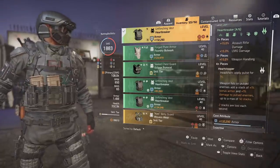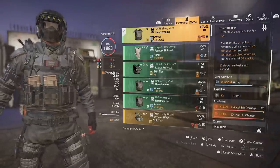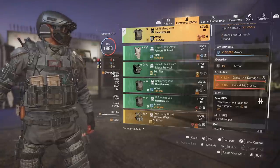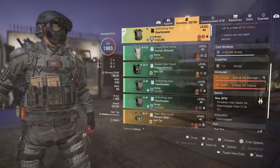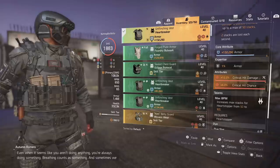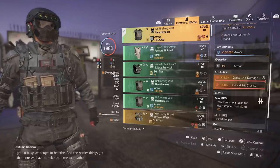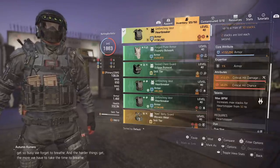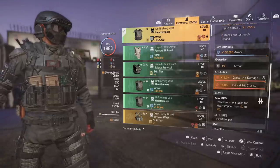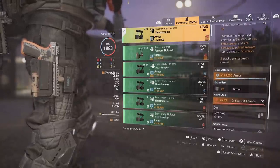Running the chest piece increases those stacks from 50 to 100, meaning you can have up to 100% bonus armor and 100% damage to pulsed enemies — that's what makes it so good. The chest has armor, critical hit damage, and a critical hit chance mod. You want to get critical hit chance on as many pieces as possible, targeting at least 50% crit chance on your LMG — that's the sweet spot for solid damage output.